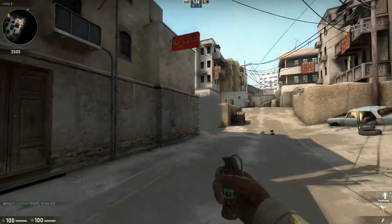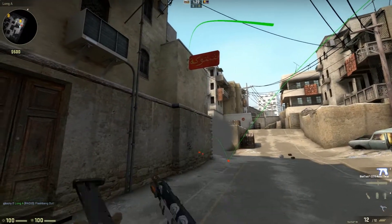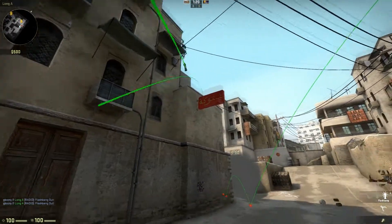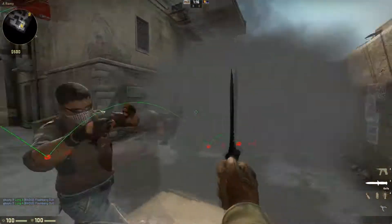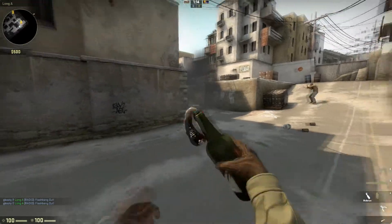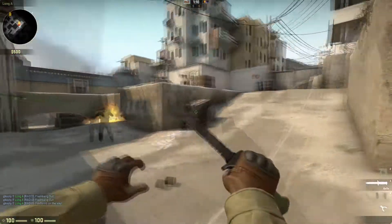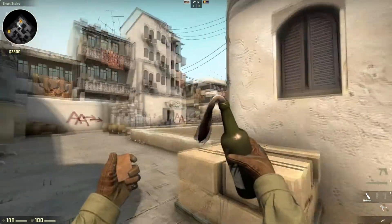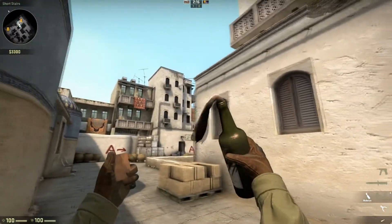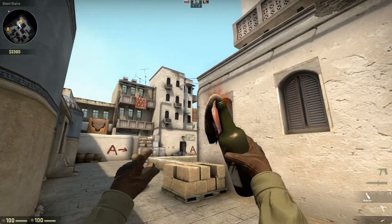Once you get this far, a good flash I always throw is either right-click and throw it over there, or just throw it off the box here and look the other way. Assuming you have an extra nade, just check it at the corner here — it's always a good idea. There's almost always a guy behind boxes on site here. Aim for this rug, or really anywhere off this wall, but normally the rug works best.